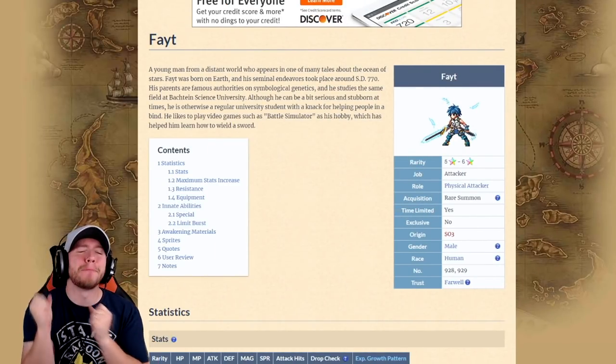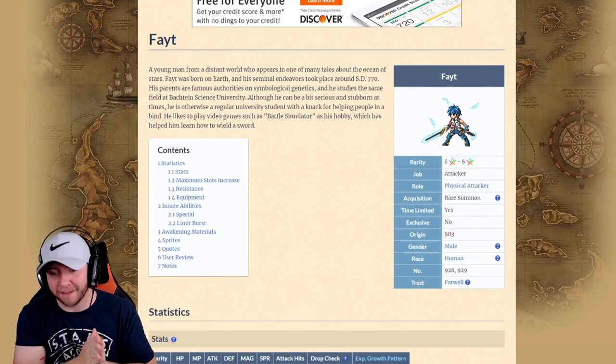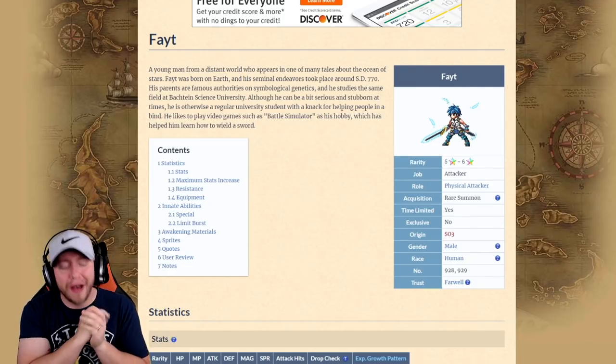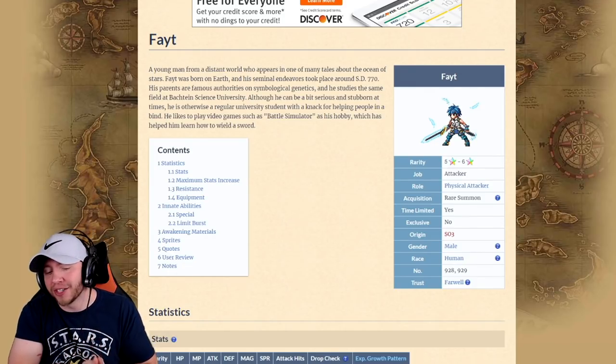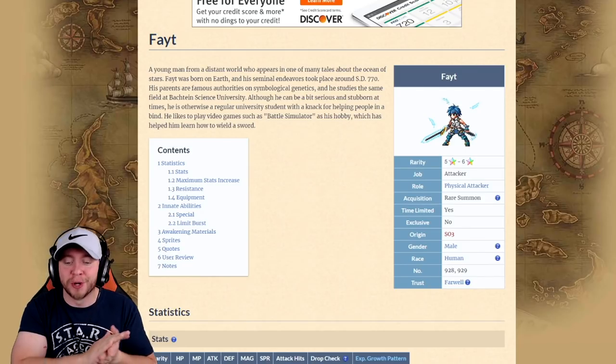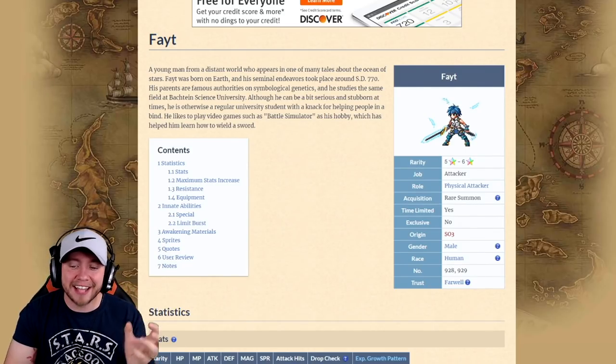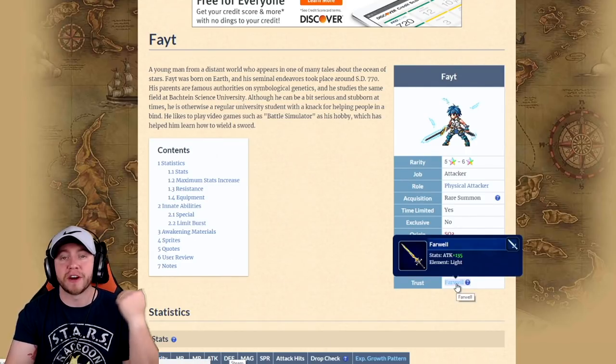Moving on to our first five-star base on the banner: Fate, my boy — the guy from Star Ocean that I've played. He's a physical attacker, five-star base going up to six-star. However, they did him wrong. They had so much potential with Fate and they threw it all away. His trust mastery is Farewell.